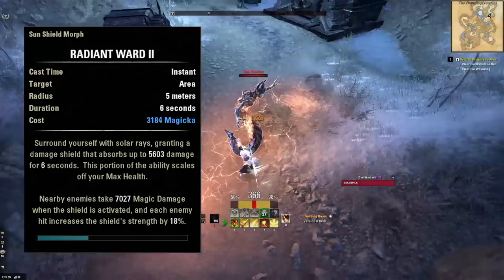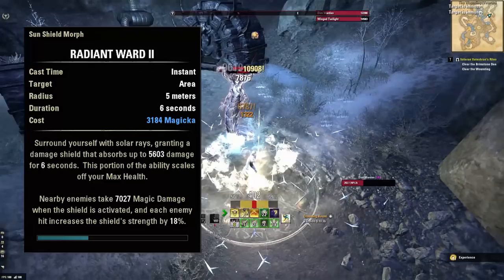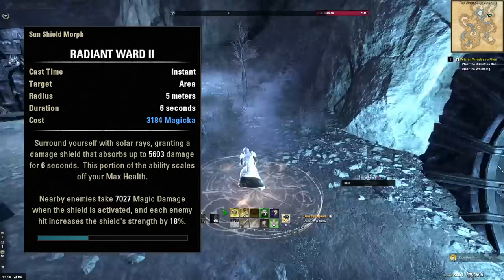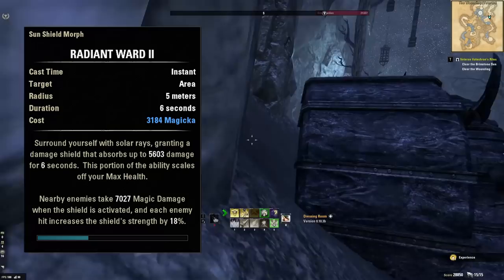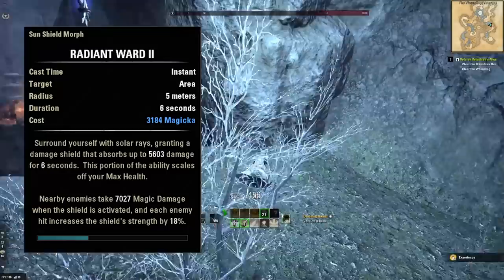The first skill on the front bar is Radiant Ward — your shield. This is the ability you cast anytime you need to buy yourself a little time. If you're taking damage and unable to deal any, Radiant Ward will protect you. The second you start doing damage to enemies, your life goes back to full. Use it in the in-between — when running from one mob to another or returning to a boss after a mechanic. The more enemies around you when you use it, the bigger the shield, as it's increased by 18% for each nearby enemy.